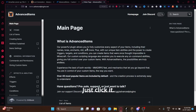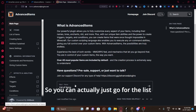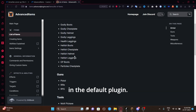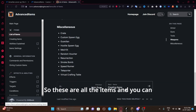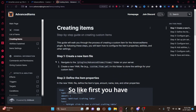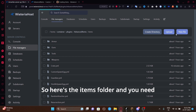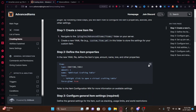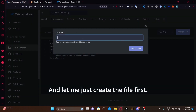Now let me show you the wiki — it's on the plugin's default page. Everything is pretty self-explanatory. You can view the list of default items — all these items are already included when you first load the plugin. To create items, go to the 'creating items' section — it's explained step by step. First, go to the items folder and create a new file.